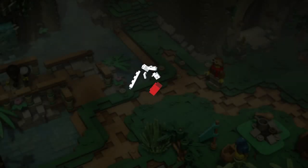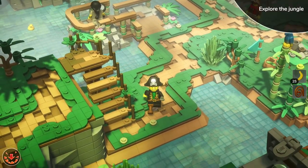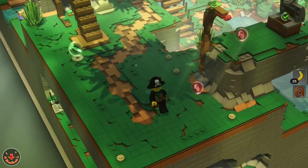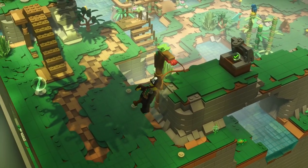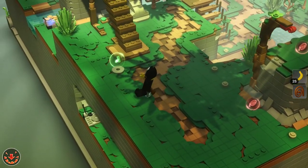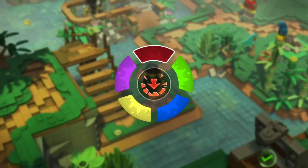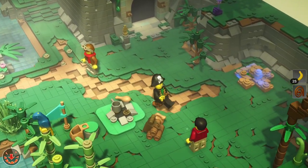Before we couldn't complete everything here because we didn't have all the abilities, but now we do. It's just going to be running around and trying to find everything — it might be a bit time consuming. I'm hoping I can go back to where we started initially and then work our way back from there because there's a lot to do. We have all five of our abilities now, so it really is just about running around and eventually figuring it out.